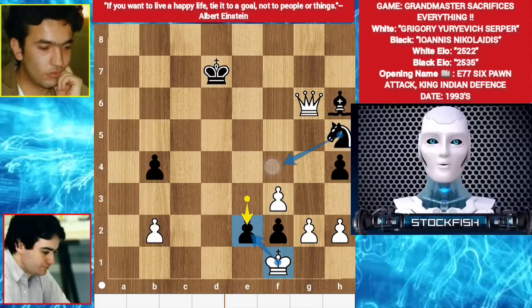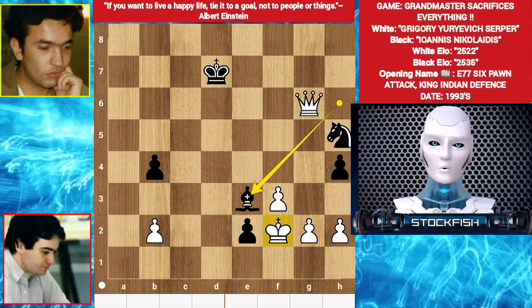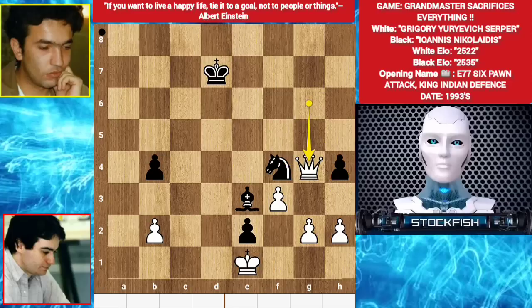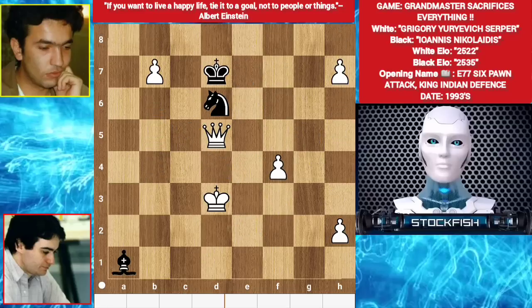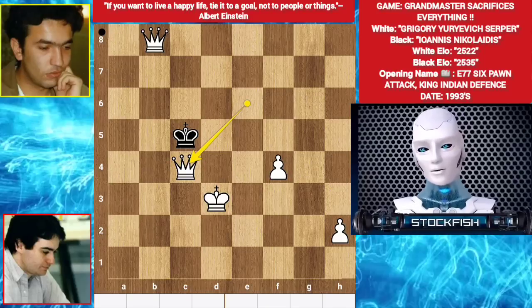You can't take the pawn because knight f4 will fork king and queen. So king takes f2, bishop e3 check. You can't take the bishop because the pawn will be promoted. Also you can't take the pawn because the knight will fork your king and queen. He played king e1 and Nikolaitis resigned. It's brilliant play. Thanks for watching, subscribe for more, bye bye, take care. See you in my next video.